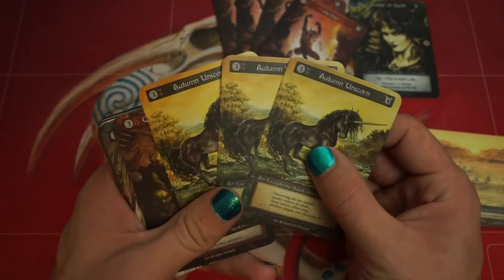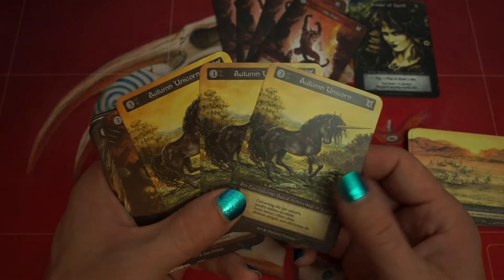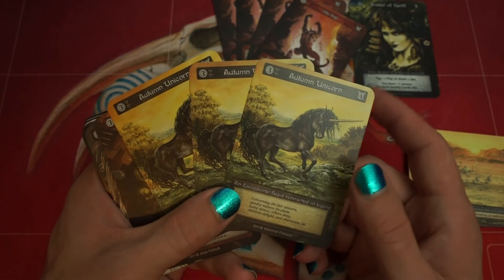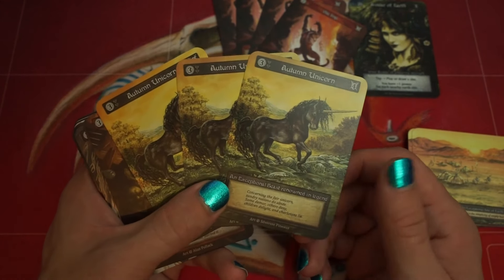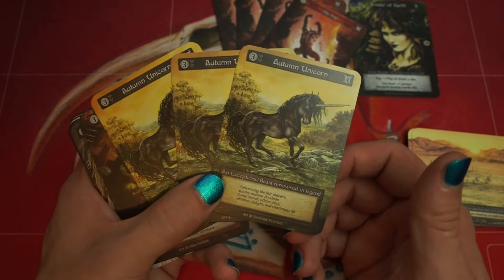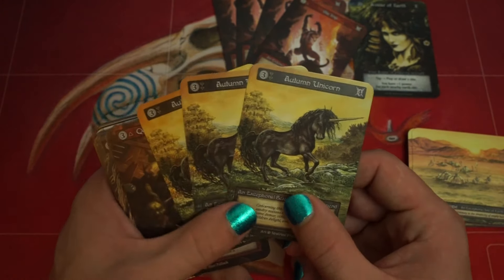We've got 3 Unicorns — above rate power for mana, a very good minion. Turn 3 Unicorn feels pretty good. They have to deal with it, and usually it does get dealt with, but it baits out removal, so it's a very good card.